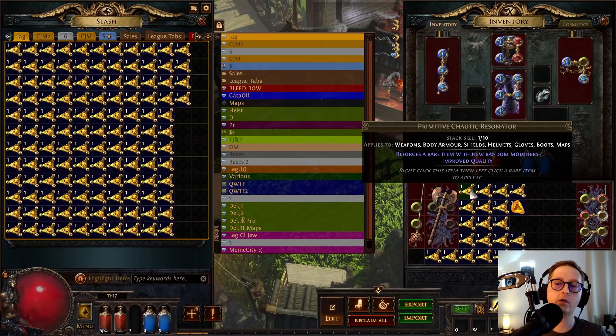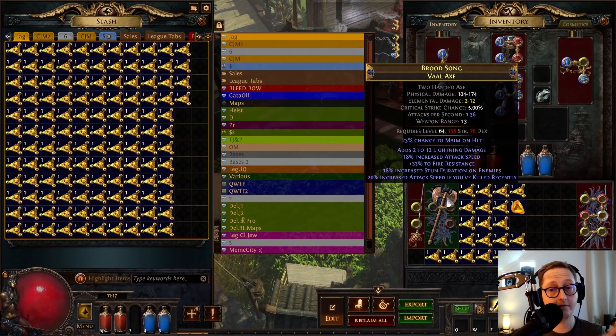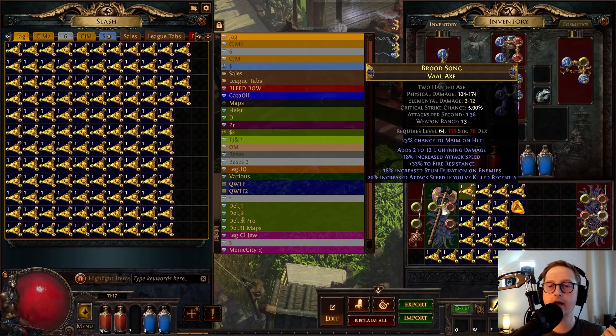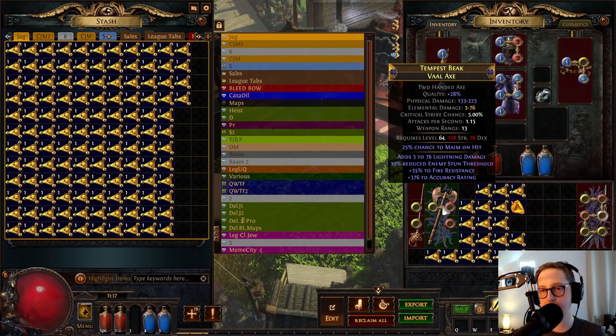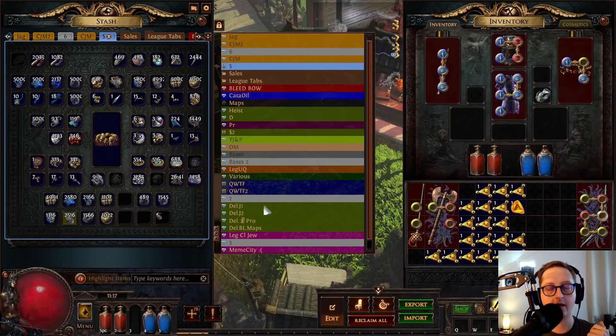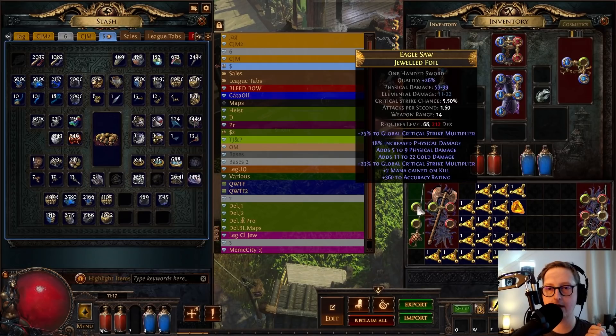First things first when crafting physical weapons is to use a perfect fossil to try and get the quality as close to 30% as possible. Depending on your budget, something like 28% might be a great choice. If you've got tons of money and you want to go for close to perfect, get 30%, but if you are low on money, just aim for 28% plus.